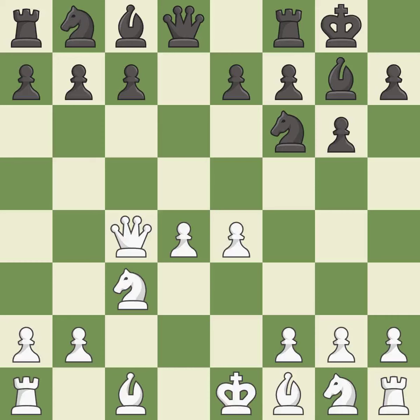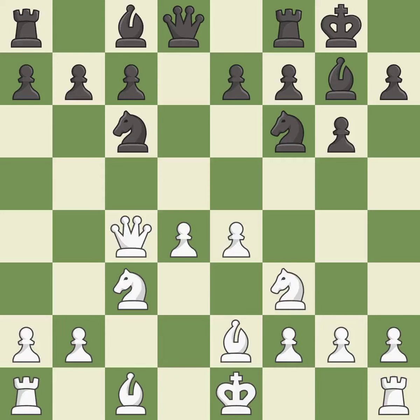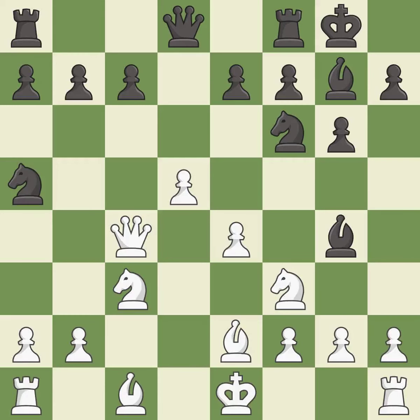Castling gets the king out of the center and activates the rook. This develops a bishop off its starting square, getting it into the action. This activates a knight by developing it off of its starting square. This protects the attacked pawn. This activates a bishop by developing it off of its starting square. This threatens to win a pawn. This kicks an opposing knight. This attacks a queen, winning a tempo when it moves away. This attacks a knight, winning a tempo when it moves away.